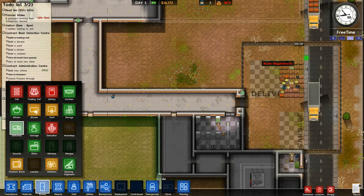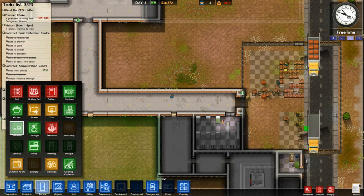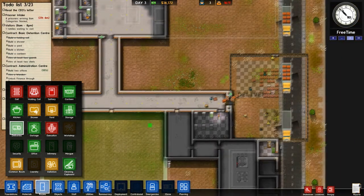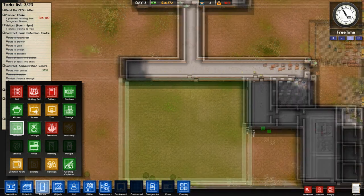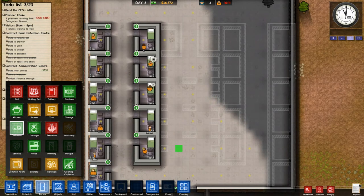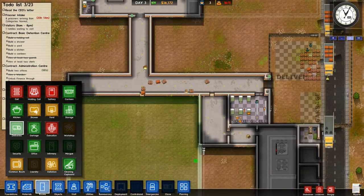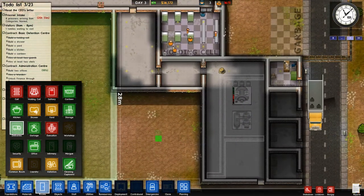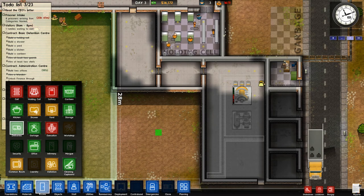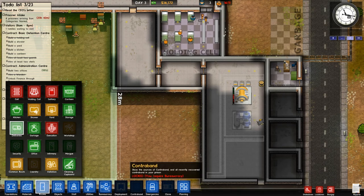Let's increase our deliveries area here because as you can see it's getting full. We've got a good full size now and everybody's got a cell. A bunch of guys are in the holding cells but more or less everybody's doing okay right now. We really need to get the canteen and the kitchen built though, because we're going to have an issue very soon of people not being fed.